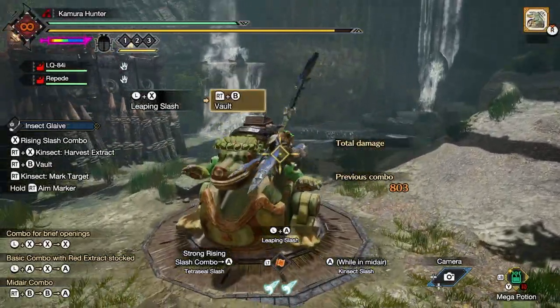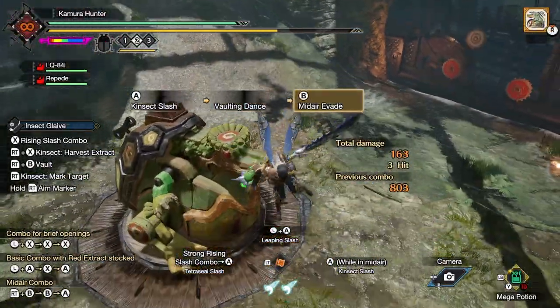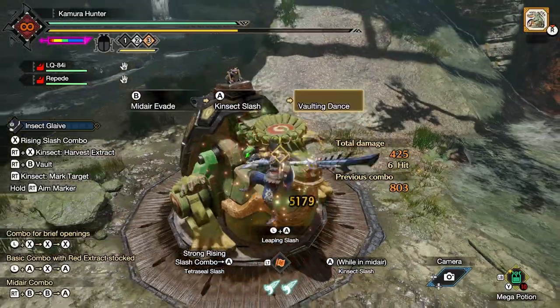Number one: Kinsec Slashes can be aimed. The new switch skill Kinsec Slash can be aimed by pointing your reticle in the direction you want it to go.